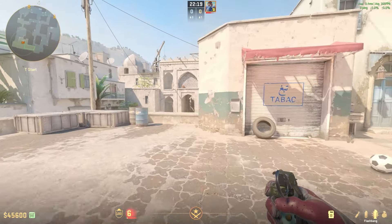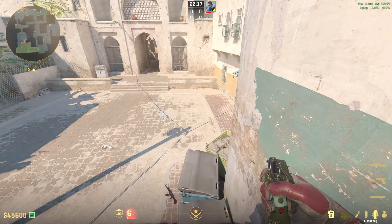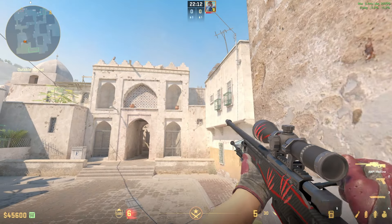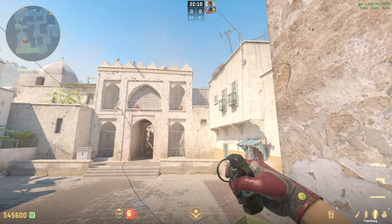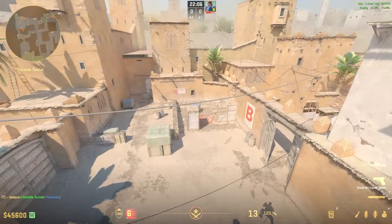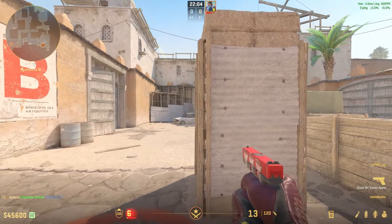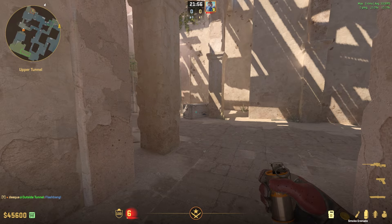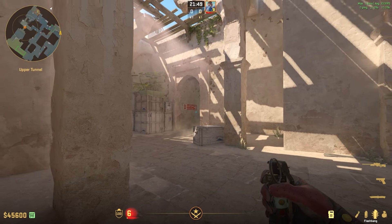The guy who threw the smokes can then run and throw a flash to support the team. Run on top of these trash bags right here, aim around here, run forward, and jump throw. This gives you a flash right here, so anybody playing behind the site trying to hold an angle is going to get full blinded by the flash.